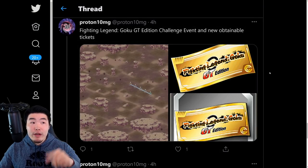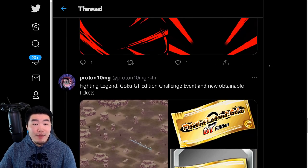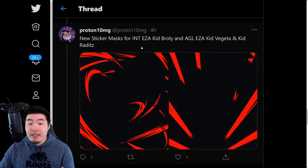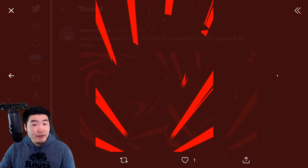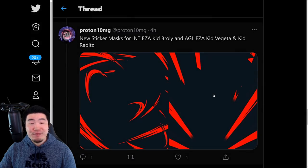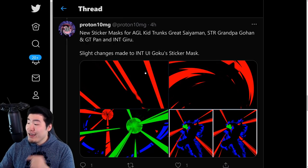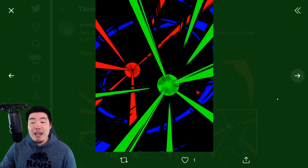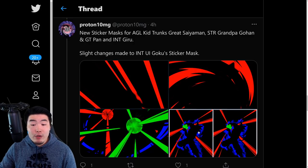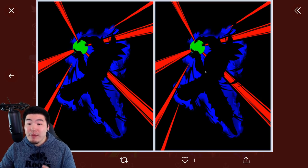That GT event is dropping in less than 24 hours and we know the full list of enemies, which we'll look at later. From there we have some new sticker masks for the INT EZA Kid Broly, the AGL EZA Kid Vegeta and Kid Raditz — I didn't know these units didn't have sticker masks before. We also have sticker masks for AGL Kid Trunks, Great Saiyaman, STR Graphic Gohan, GT Pan, and the INT Hero, since all three of those units are getting Extreme Z Awakenings.